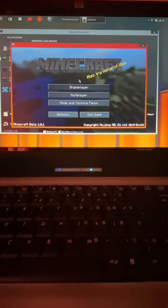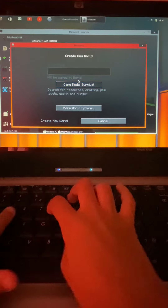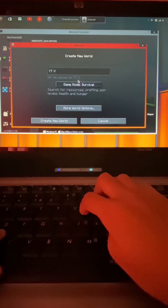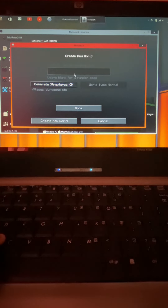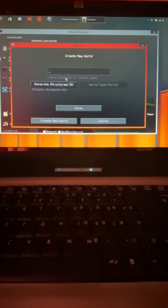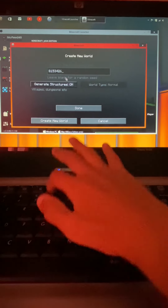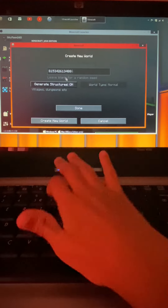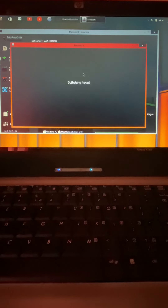It's loaded up here and we are going to hit Single Player and create a new world. Let's call this 'YT Vid' and game mode — let's hit it to Creative, why not. Generate structures on, and let's just type in something random: 3 4 2 6 1 3 4 8 8 6 — just a random number. And create, so we're just gonna wait for this to load.